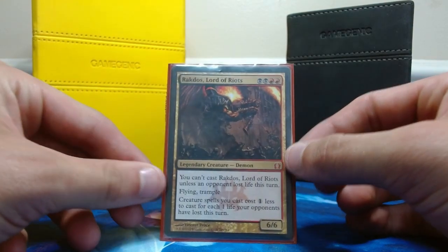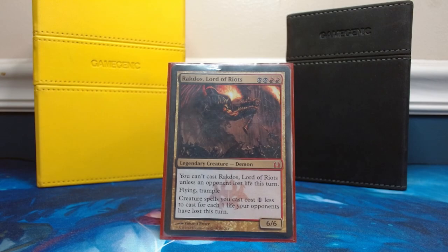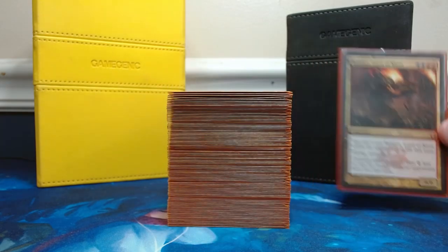Creature spells you cast cost one less to cast for each one life your opponents have lost this turn. You can probably tell right off the bat that is an extremely powerful and strong ability and we're going to be abusing it like crazy. Probably the first place your mind goes to is Eldrazi tribal, but it's not the main focus — it's not a purely Eldrazi tribal deck, although they are definitely in here.